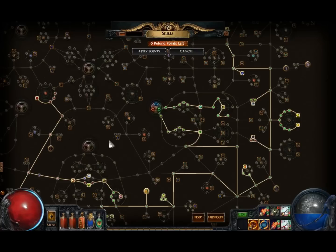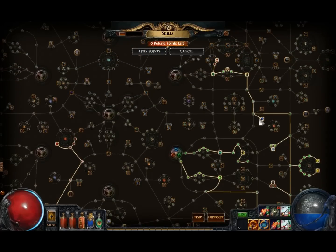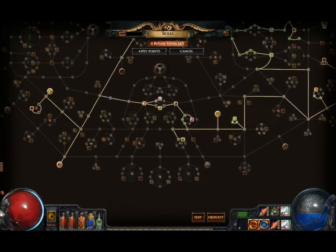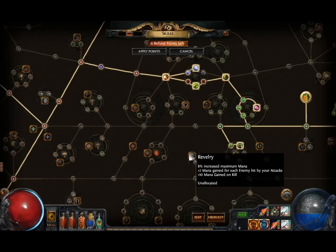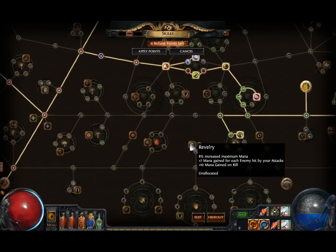Then you can go up and get this one — that's pretty much my skill tree. I now have more life than I had before, so I want to call this a hardcore-viable build. I play in softcore, but you can use it in hardcore — you just get a little bit less damage. If you're doing hardcore, focus more on life and don't take the crit damage nodes in the beginning. Alternatively, instead of Mana Flows you can take a path down here to get a node that gives you one to two mana for every enemy hit by attacks and mana on kill.